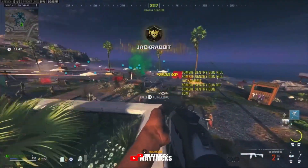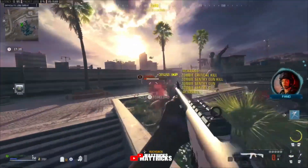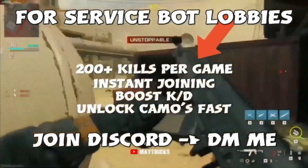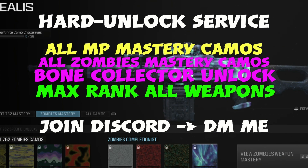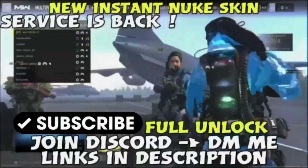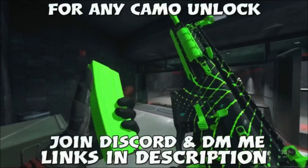We figured out today how to do your XP glitches, god mode glitches, and all that useful stuff. But before we get started, if you want to buy any of the services like Modern Warfare 3 bot lobbies, or you want to go for a hard unlock — we can unlock all the mastery camos for you, the Bone Collector, we can unlock that for you too. You can max out all your weapons, do the Nuke skin, the Vondel Nuke skin, or Modern Warfare 2 camos. If you are interested, just join my Discord and DM me.